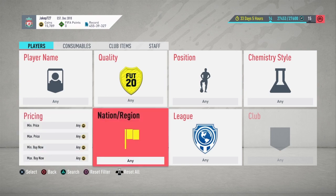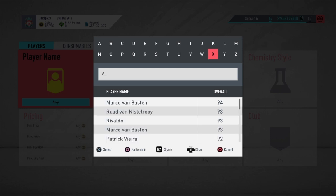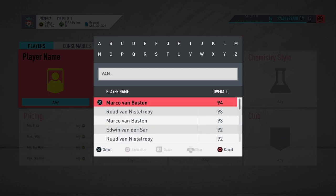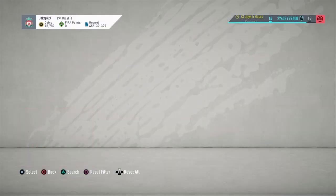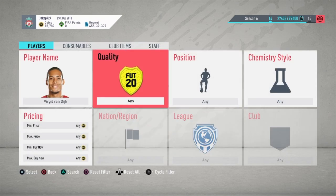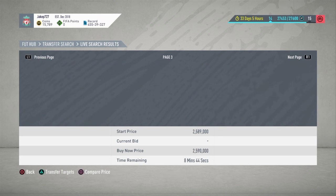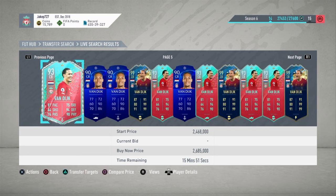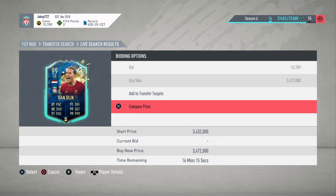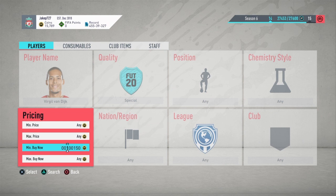Let's get on with it. I'm going to show you guys how to do this right now. So let's say you want to get a Van Dyke Team of the Season card. We're going to go over and look for him — there is Virgil Van Dyke — and pick up his Team of the Season cards, because that's what you guys obviously want. So let's find two of his Team of the Season cards; there's not many of them out there. We're going to filter it so it's only his Team of the Season card.